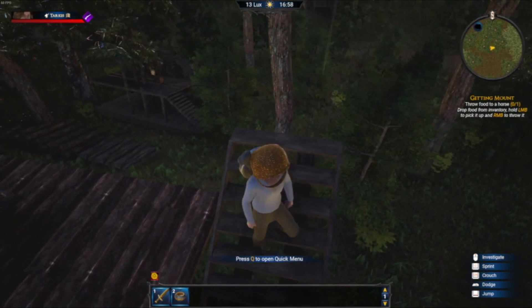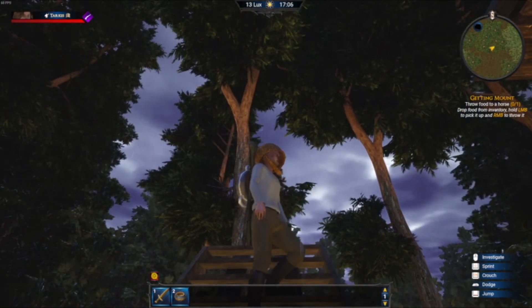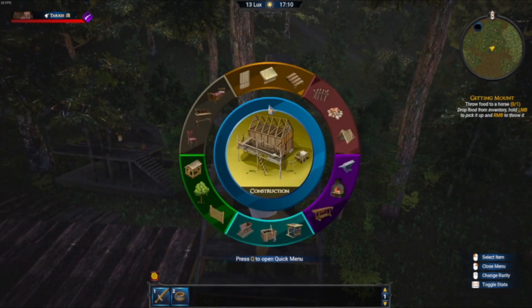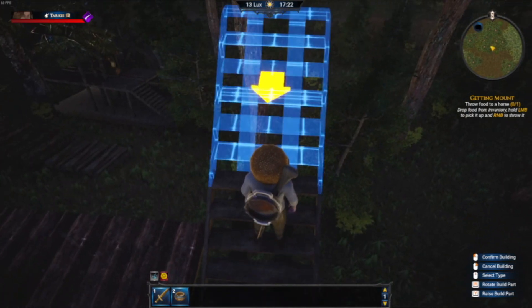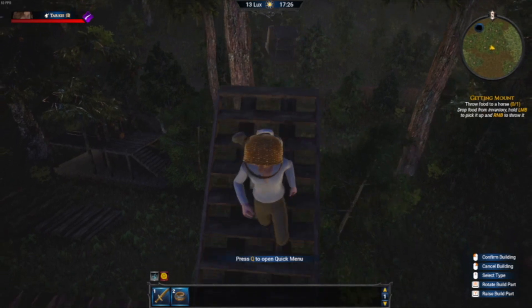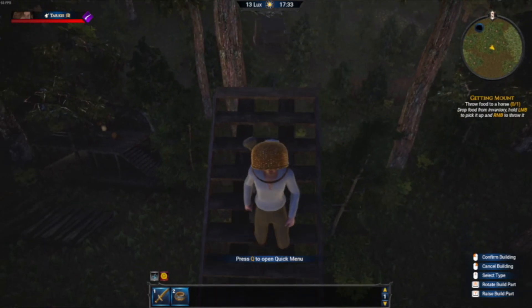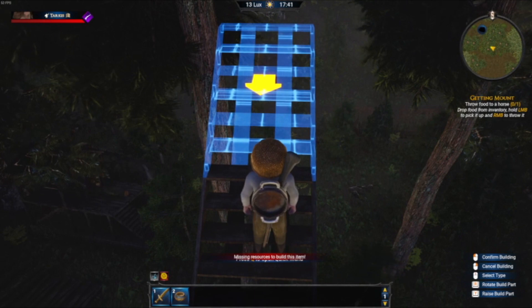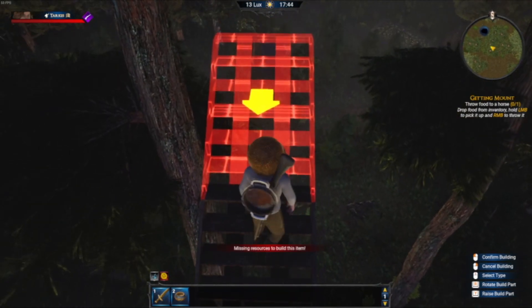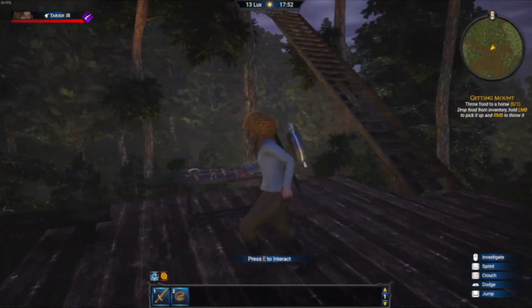In other games, the last thing you had usually stays selected. I thought this game required going back into the interface each time, but I was wrong — it looks like it is remembering the last asset you were building. I just had to go up the stairs some more. I'm glad the assets are being remembered because it makes building so much easier.